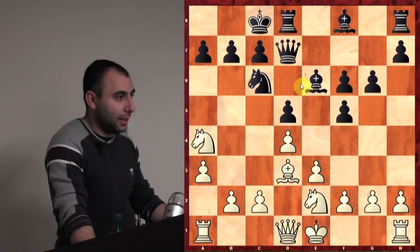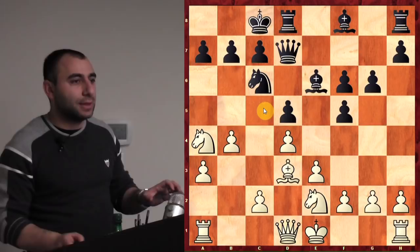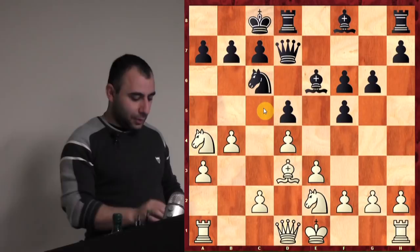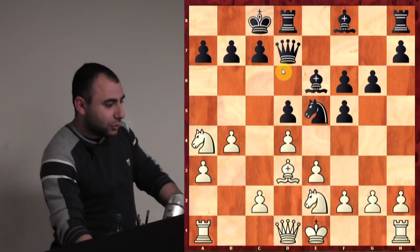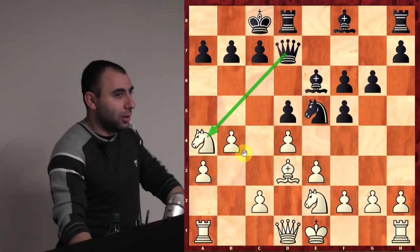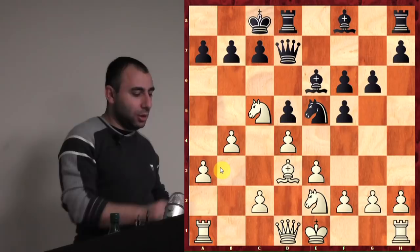Knight to c5. Actually I play b4 first — I want to have more strength on the c5 square, and then I have options on how to recapture: either with the b-pawn or the d-pawn depending on the position. Now he plays Ne5 — an interesting move — he wants to take my knight. So knight c5, attacking the queen. He took with check.